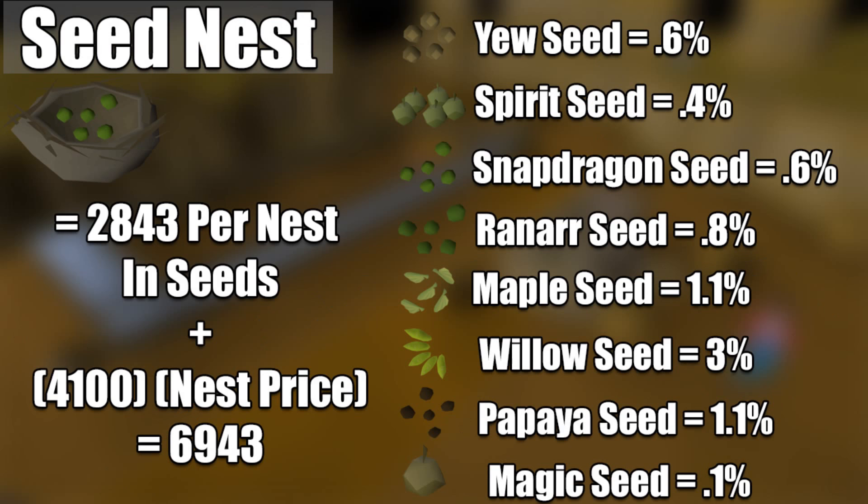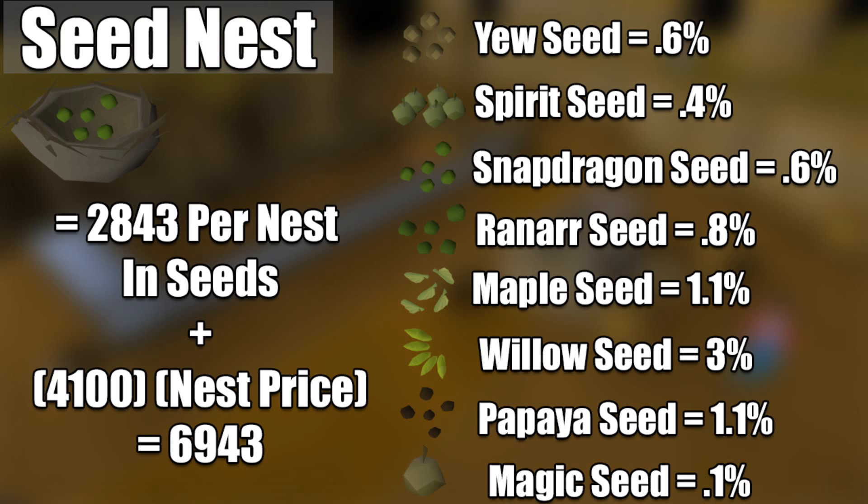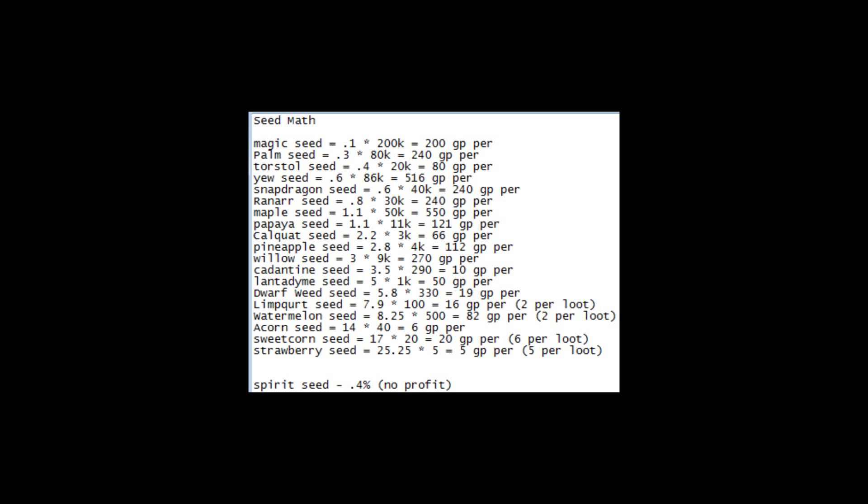With that said, let's get on into the seed nest. Basically, there are a lot of different seeds, and I wasn't going to put them all on screen, but the main seeds to focus on are: Snapdragon at 0.6% chance, Spirit seeds at 0.4% — those are untradeable, so one out of every 250 you should expect one. Ranarr's at 0.8%, Maple seeds at 1.1%, Willows at 3%, Papayas at 1.1%, and Magic seed at 1%. These are all rough estimates, but they give you a very good clue. On the left you guys can see that I have 2,843 per nest in just seeds alone.